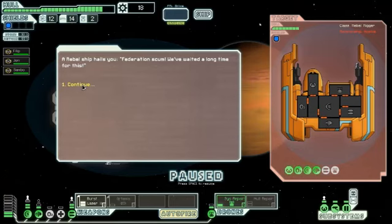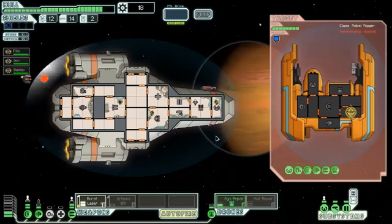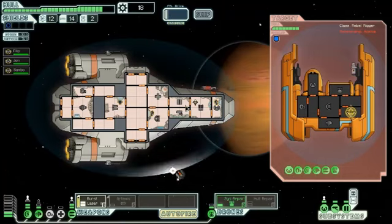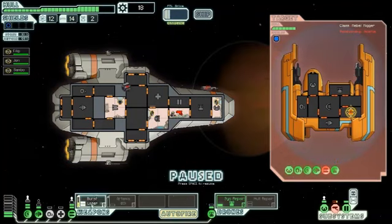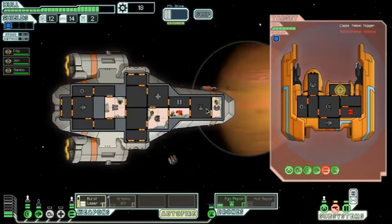A rebel ship hails you: 'Federation scum! We've waited a long time for this.' This is an attack drone. I want to get rid of that missile first. This thing isn't going to get through the shield, but it's going to keep downing it. That's not an important system and the repair drone will target it anyway. Burst laser to the drone control room.